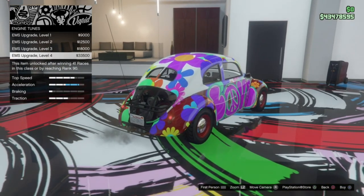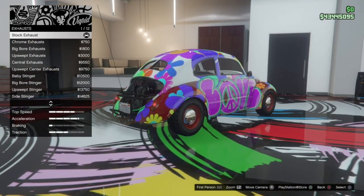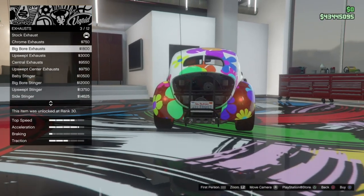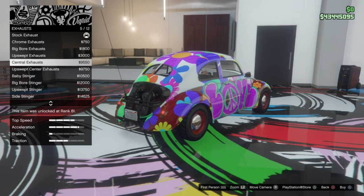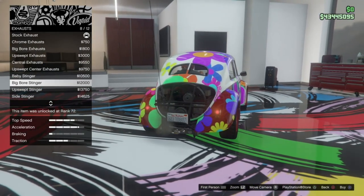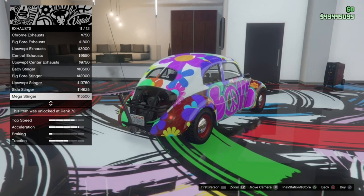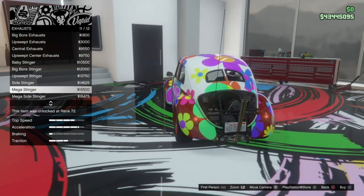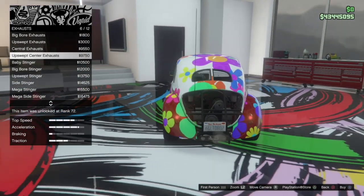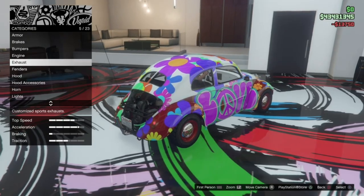On the engine options there are no options to change the look of the engine, just the upgrades. For the exhausts, as stock we have those two very classic Beetle-looking exhausts. We can go for a chrome version for a cleaner look, the big bar exhaust which is slightly larger, the upswept exhaust, the central exhaust, the upswept version of that, the baby stinger, big bar stinger, upswept stinger, side stinger, mega stinger, and the mega side stinger. I'm going to go for the upswept stinger — that looks pretty cool.